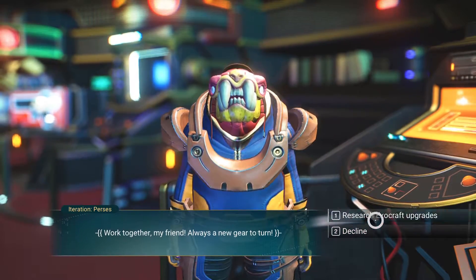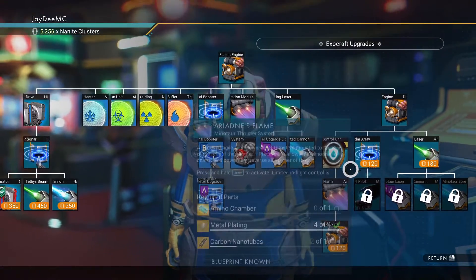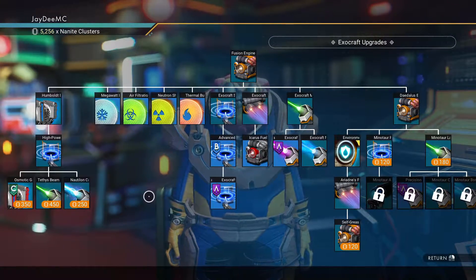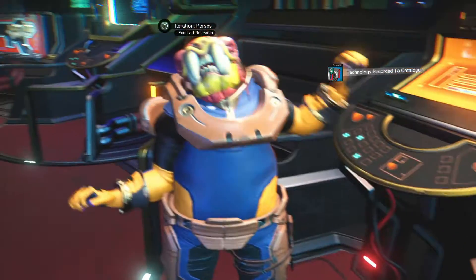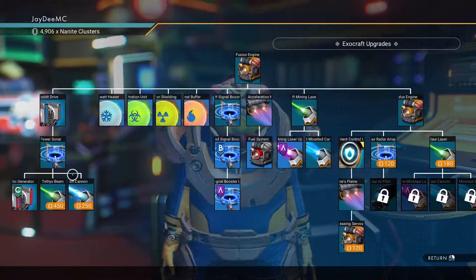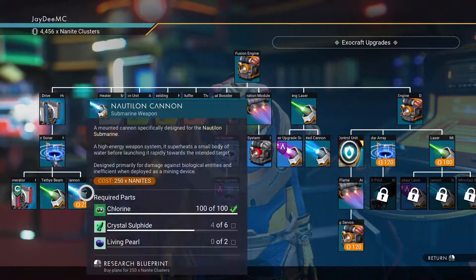Let's go to the exocraft guy and see if there are any upgrades I can get. The Minotaur — I'm talking about the Minotaur, not the Exomech. The thing is I need to learn to build it first. I should get the osmotic driver upgrades simply because I have started using the Nautilon. One more. There we go. Since I am using the Nautilon, I may as well.